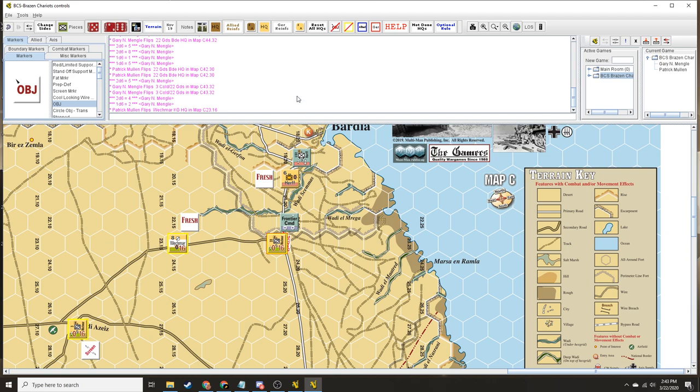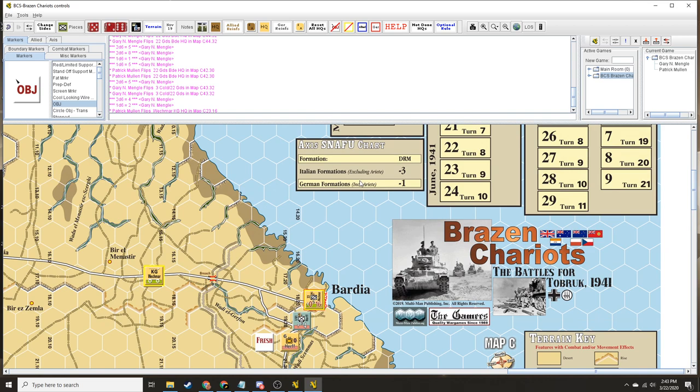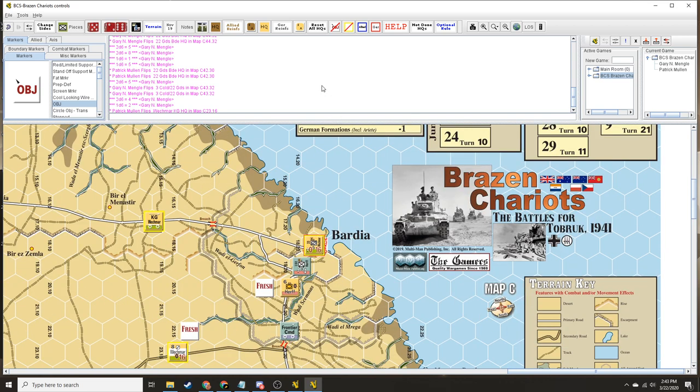Did you roll the snafu roll yet? No I did not. I need to do that. And you are at minus one for the German formation. But I'm fresh, so it negates — it's a zero. Here we go. Seven! So you get a full activation. Yep. So they're going to go — on the secondary road it's half movement. They go sixteen movement point halves, boogieing down the road.